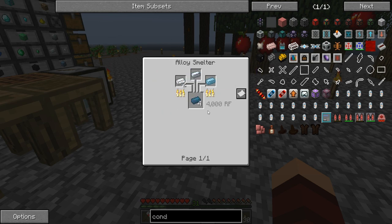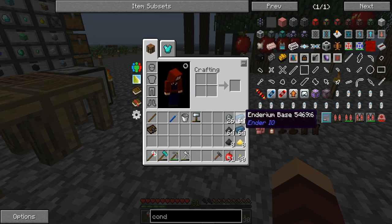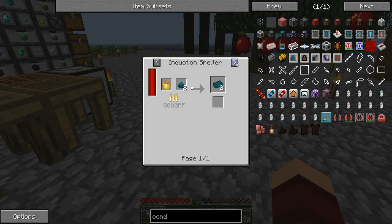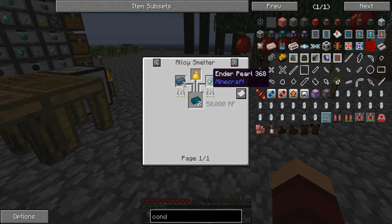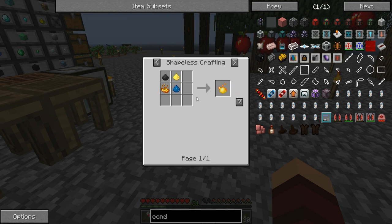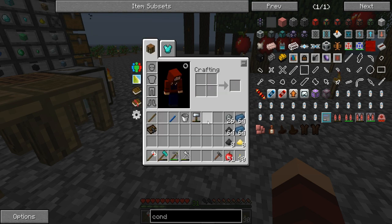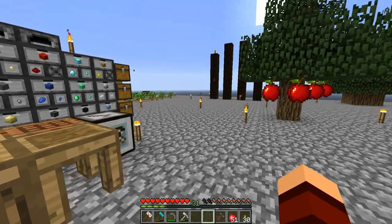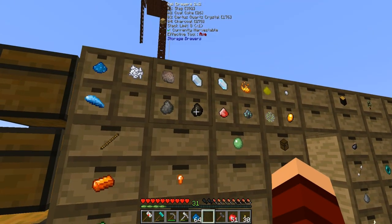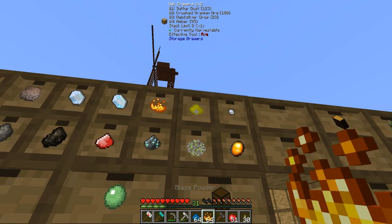To do that we're going to need some endarium base, which is tin, silver, and shiny. I've already gotten our endarium base done. The other things we need is pyrotheum and some ender pearls. I have been killing mobs in the mob spawner - it actually does pretty good on endermen, very pleased with that. But we need to make some pyrotheum dust, so we need some coal powder, some sulfur, some blaze powder, and some electrotene. As you can see I've got the coal powder, electrotene, blaze powder, and sulfur.